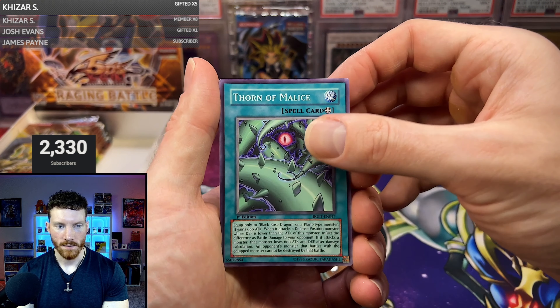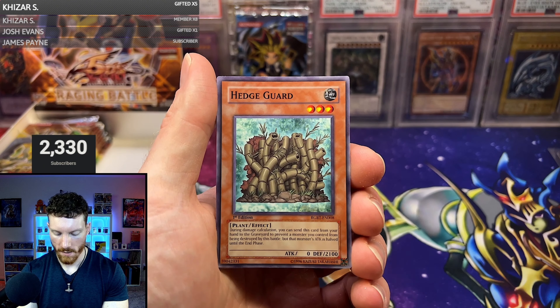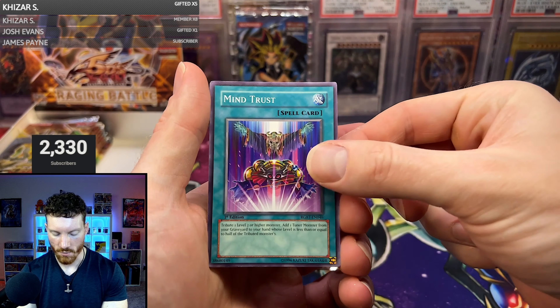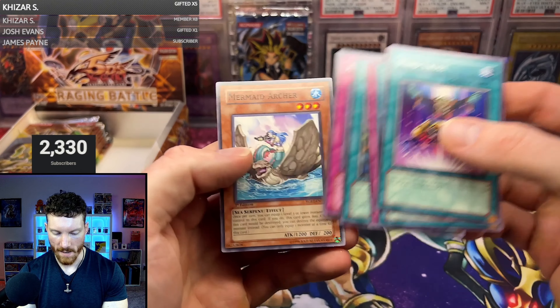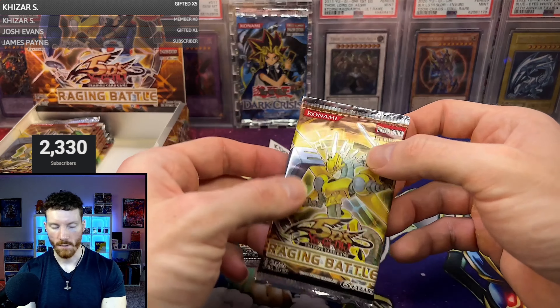Thorn of Malice, Rims in Fire, Hedge Guard. Synchro Time — nope, another Spell card — it is the Mind Trust. One for one, Pack on Rat, Automatic Laser, and Mermaid Archer. Pack number seven.